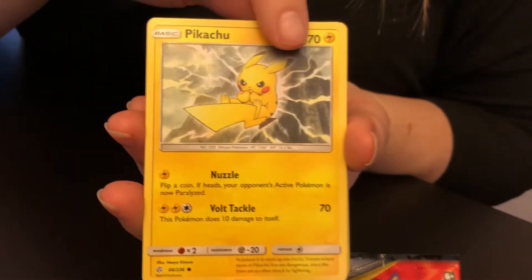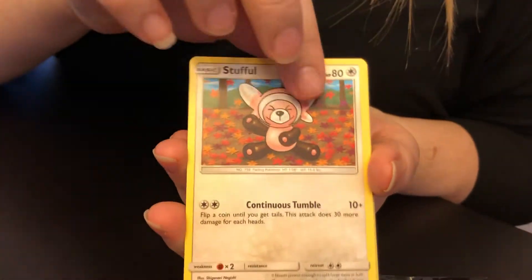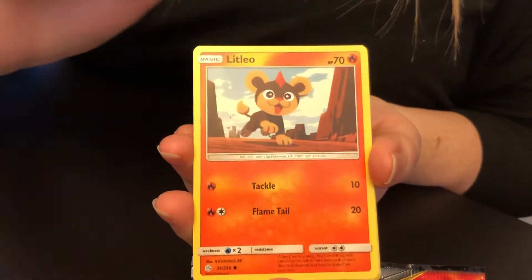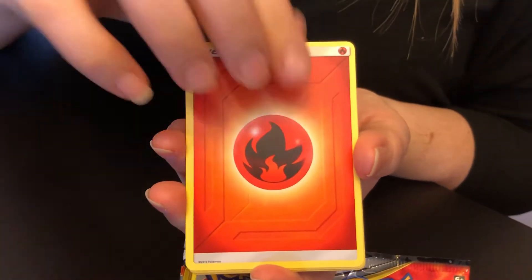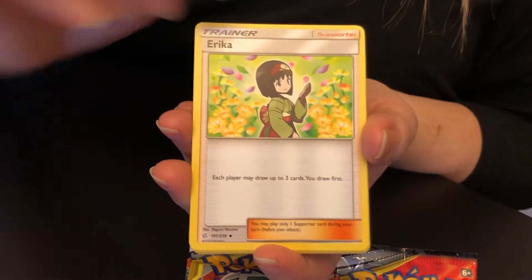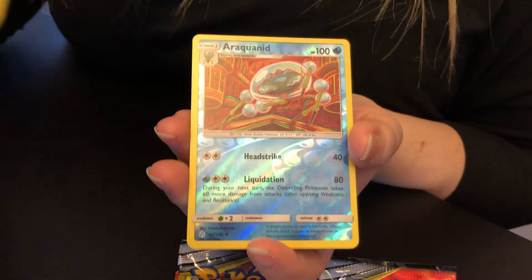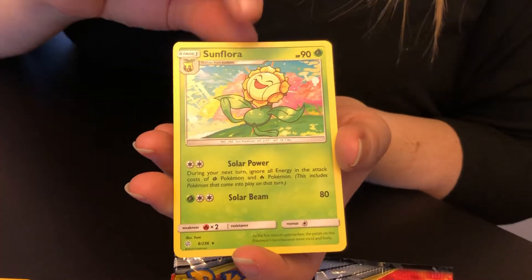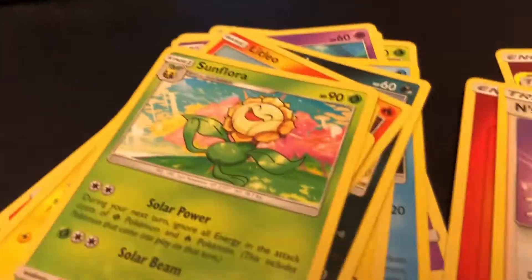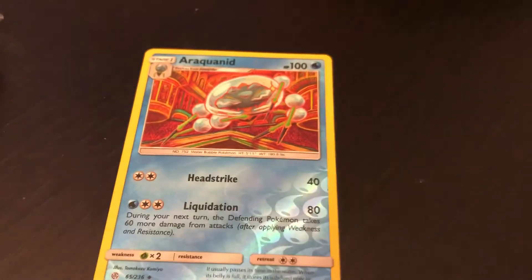Alright, we're starting with some Pikachu. Did we get the code? They're so cool. Ponyta, Lileep, Carvine, Fire Energy, Eevee, Jolteon, Iron's Resolve. Our reverse holo is Araquanid, and Sunflora. Araquanid — looks like Invasion of Mars again.